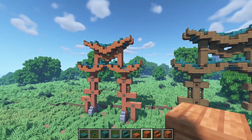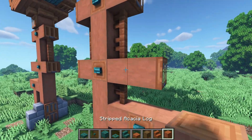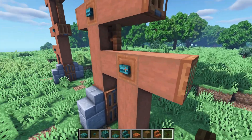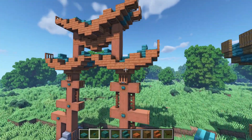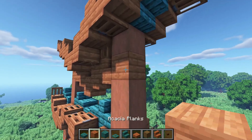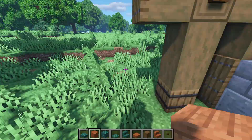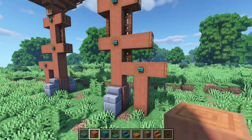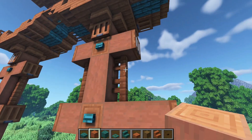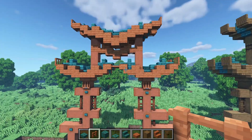Now if you want to build the acacia version of this design, all you need to do is swap the stripped spruce logs for the stripped acacia logs. You're also gonna need to swap the dark oak buttons with the warped buttons. The barrels get swapped for acacia planks, and down here swap the barrel for a stripped acacia log, just like that. And of course, swap the spruce trapdoors with the acacia trapdoors, the spruce fences with the acacia fences — basically everything that is spruce gets swapped for acacia.